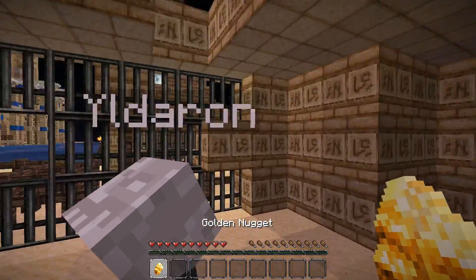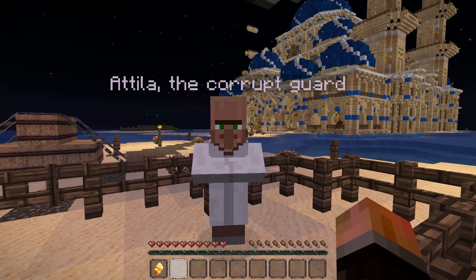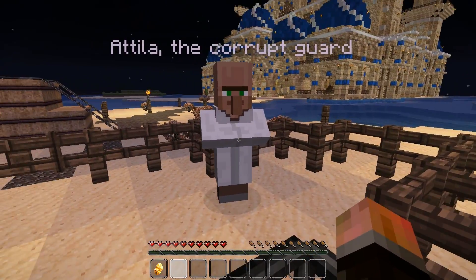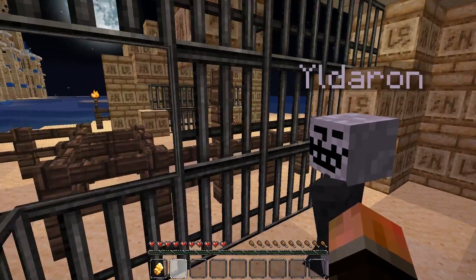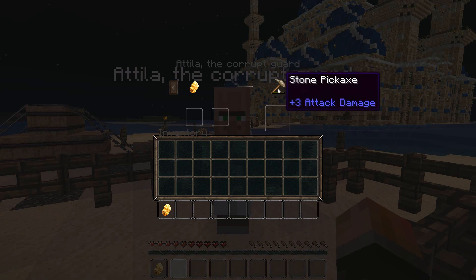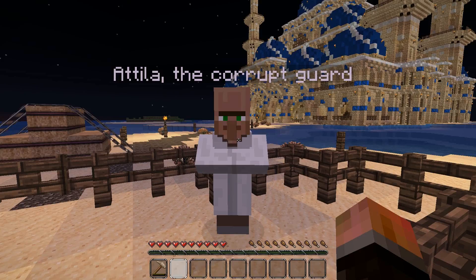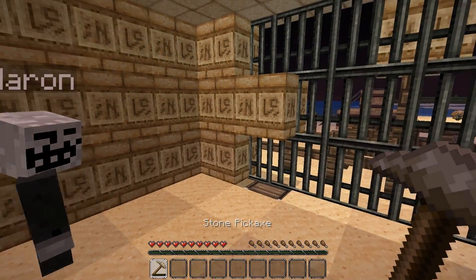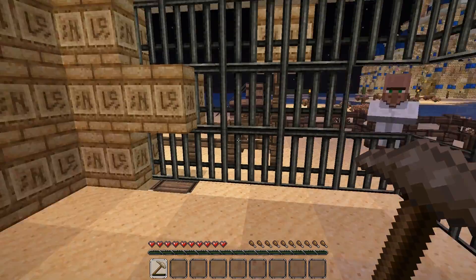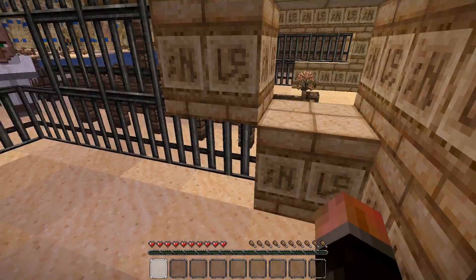I have a golden nugget. Who's that? Attila, the corrupt guard. He's clouded. Stone pickaxe. So we can trade for a stone pickaxe. What are we supposed to do now? Just going through the wall?